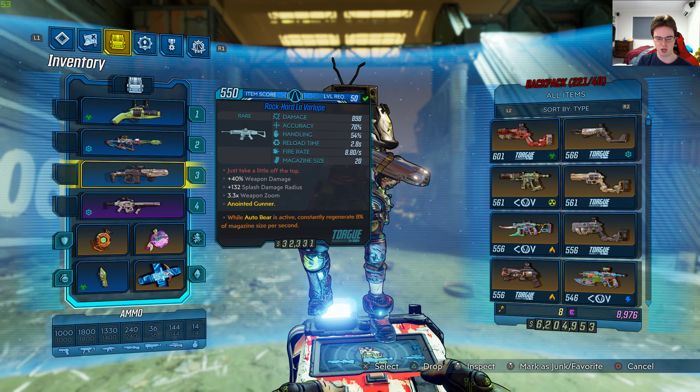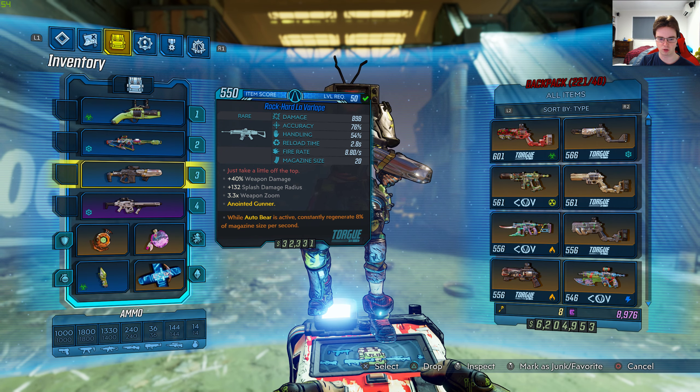This whole gun is pretty sexualized. It has plus 40% weapon damage, plus 132 splash damage radius, plus 3.3 weapon zoom, anointed gunner — so I've got the anointed version of this gun. While Autobear is active, constantly regenerate 8% of magazine size per second.